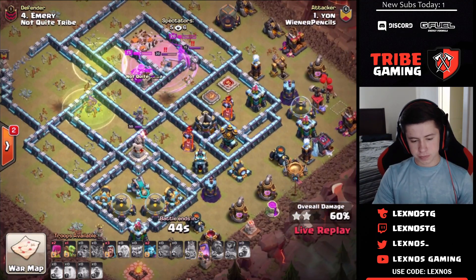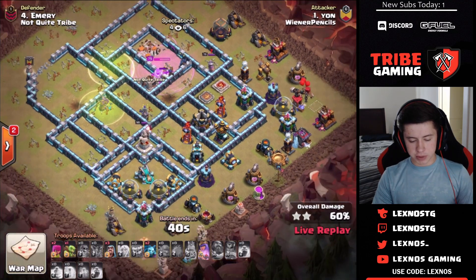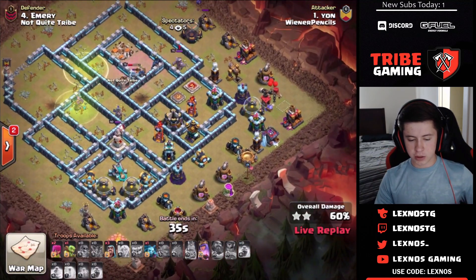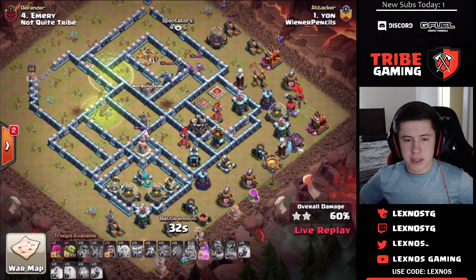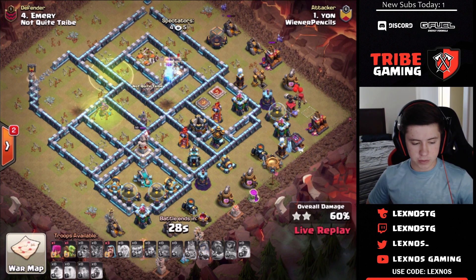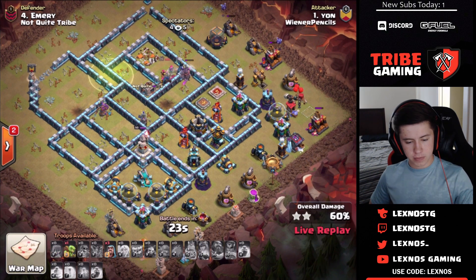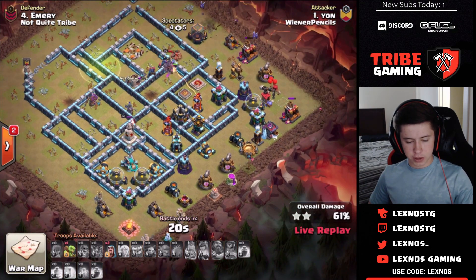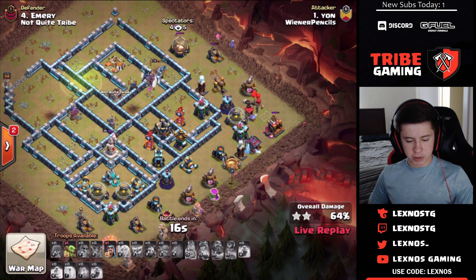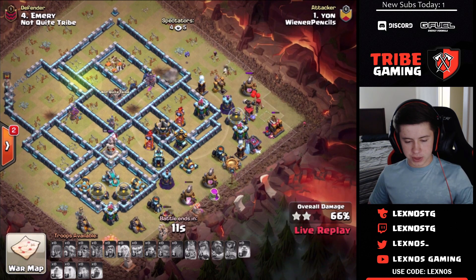The queen takes out the roachamp and starts working on the enemy king. She still has her ability and some clean-up troops, so she'll get some percentage points — but not a whole lot. Nowhere near as much as they wanted. The queen beats through a second wall to get some extra percentage points but then gets in range of the single target inferno and goes down at 66%.